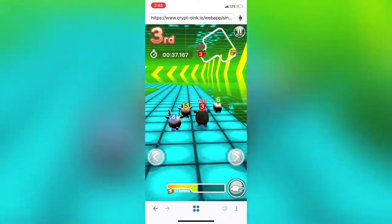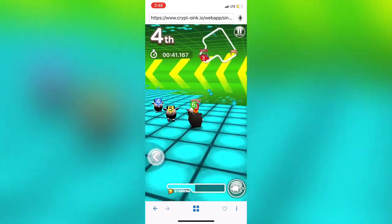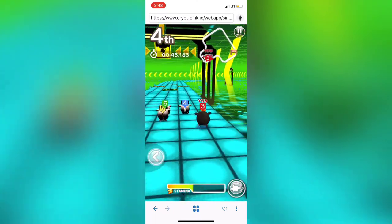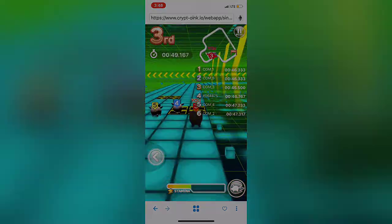See how the stamina bar turns blue — that's how you know you're in the slipstream. You'll actually gain speed by having less drag.